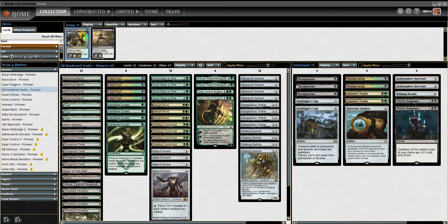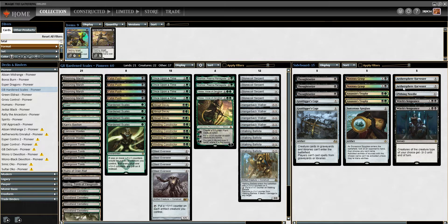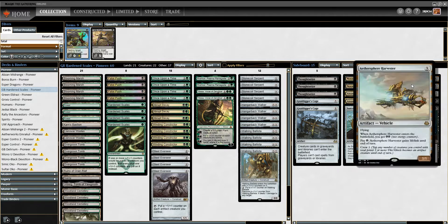Our sideboard is three Thoughtseizes, two Grafter's Cage, two Grasp, two Trophies, one Spyglass, two Witch's Venomants — kind of a weird one to me. This is a decklist I found on MTG Goldfish; it was a 6-0 deck from the Pioneer Challenge. So I'm just trying it out the way it is. The last two cards are either Sphere Harvester, which I assume is against Boros Burn, Mono-Red Aggro, or Mono-Red Devotion type decks.